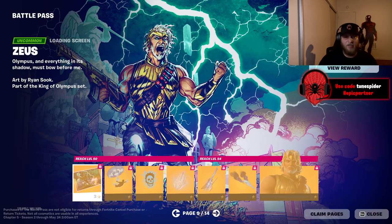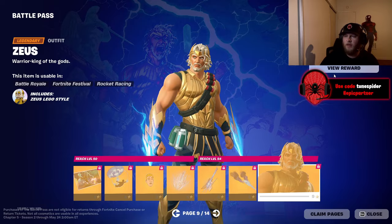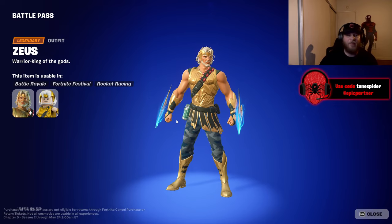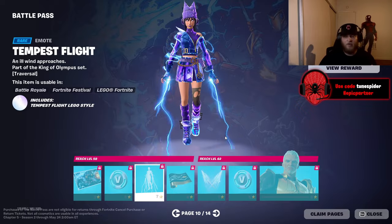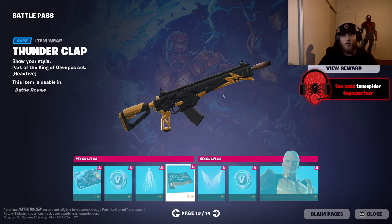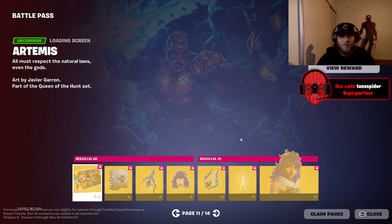Now we're on to Zeus. The Stormy Descent back bling is cool and I like the lightning. The Grand Olympus guitar is in the battle pass for Fortnite Festival — that's kind of cool. Zeus himself looks clean, but he might be my least favorite skin so far, still a sick skin though. Moving to Conqueror Zeus — The Tempest emote is great. The gun wrap is clean and simple, kind of vibes like Chapter 2 Season 2. The Bolt Blades pickaxes are really cool. Conqueror Zeus is good, though I like the other version more.